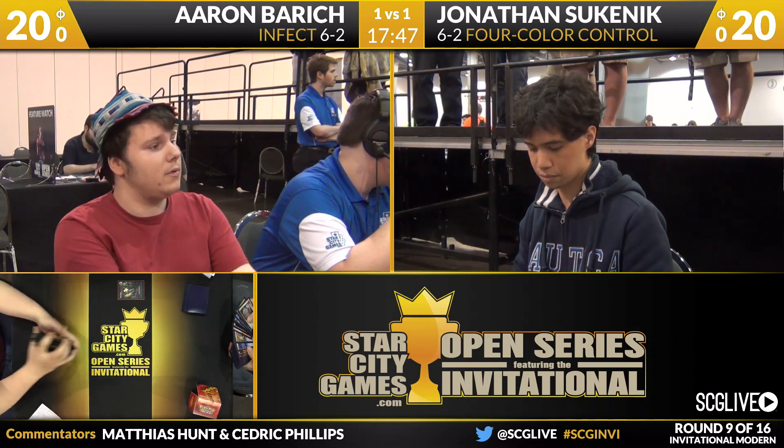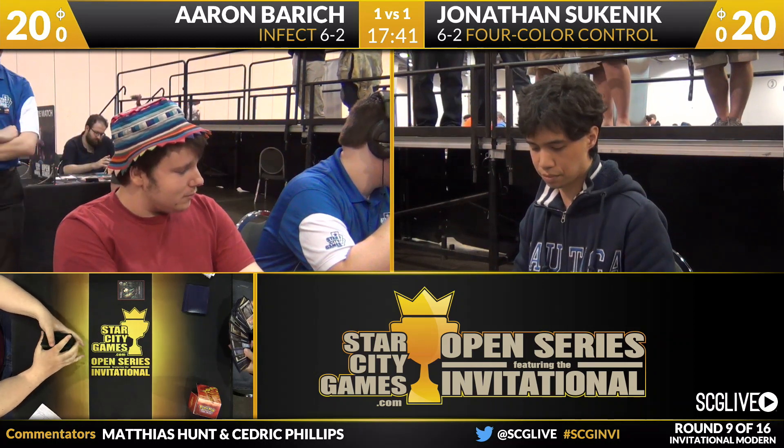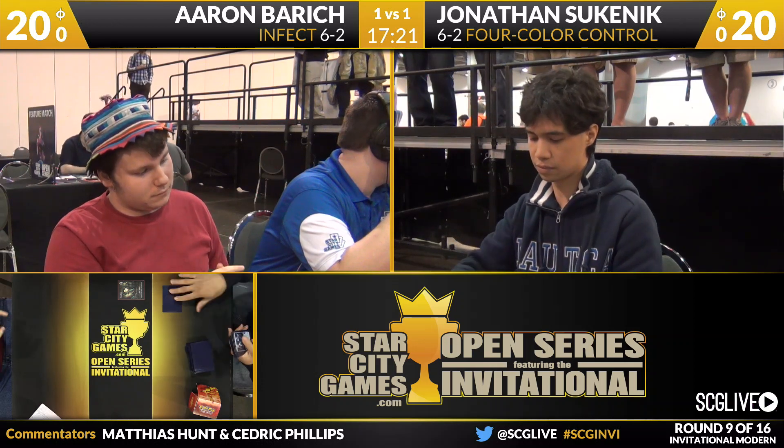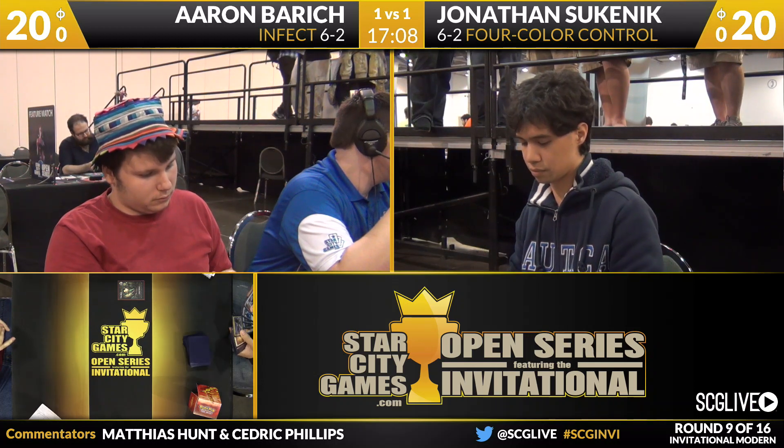He's already boarded in Anger of the Gods. Looking at his other cards: Crackling Doom, Counterflux — Crackling Doom is interesting because it can take care of a Geist of St. Traft. He also has Wear/Terror, Timely Reinforcements, Rending Volley, Negate, Kor Firewalker, Izzet Staticaster, and Isochron Scepter. The Staticaster seems fantastic against Infect. I actually like Isochron Scepter in this matchup — putting something like Path to Exile on it seems like a great line, like the old Scepter Chant from Old Extended, the precursor to Modern.